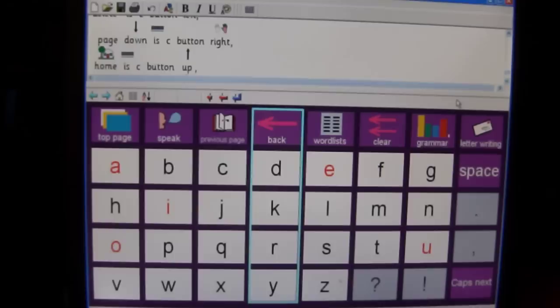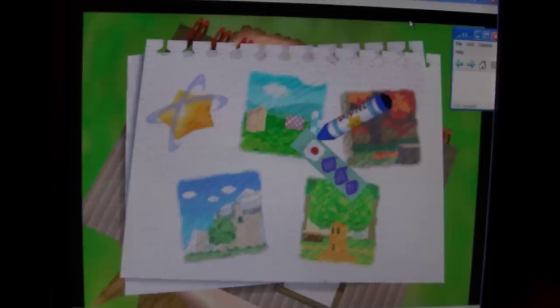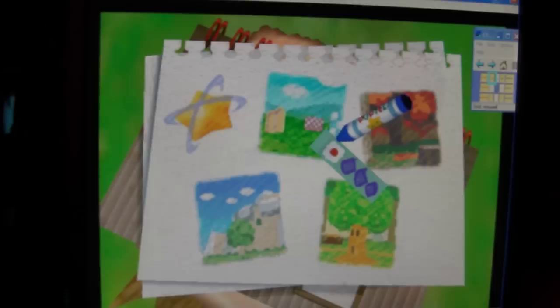I'm sure you got that all memorized, so let's start the game. Now he's going to go out of his speech part of this program and go to his mouse. He had configured it. He's got the game up and ready to go. Now he's going to open up his keyboard. On the keyboard you can configure it any way you want — that's just the buttons he chose to work with, the way he wanted it to work.